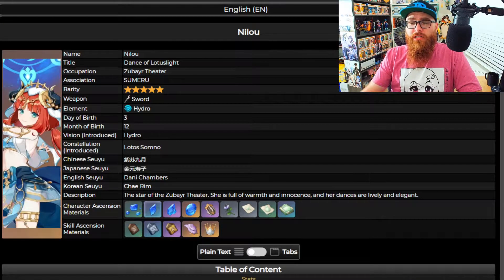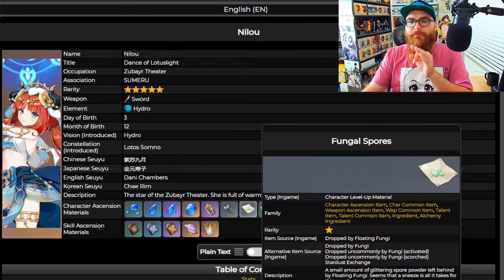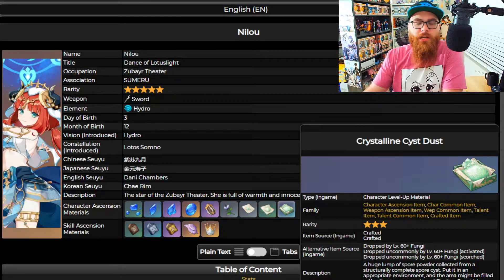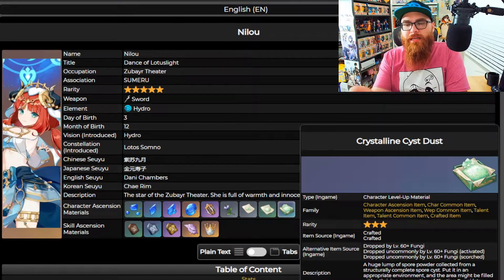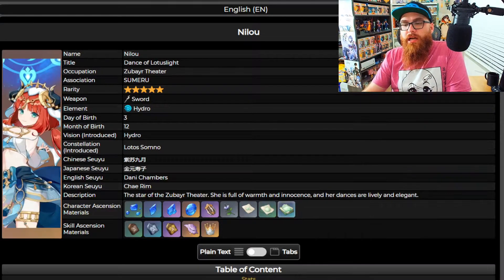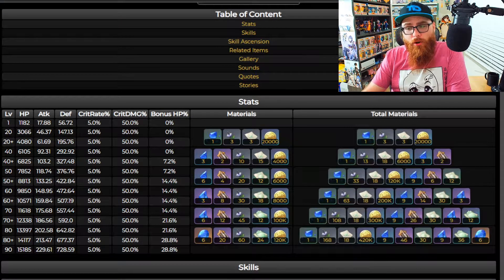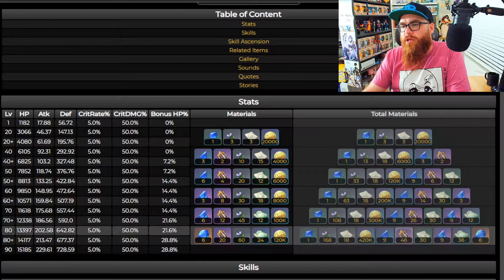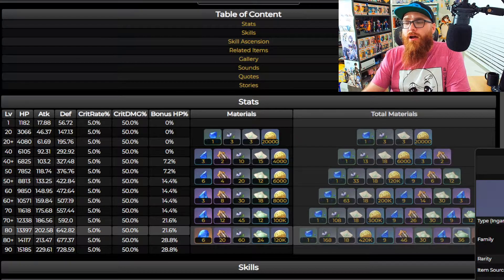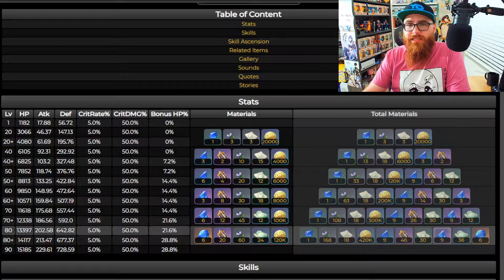So those are what you're going to need baseline. Let's talk about the pollens: the Fungal Spores, the Luminescent Pollen, and the Crystalline Cyst Dust. I want to cover these in the ascension and talents section together, because you're going to need these for both. For ascension alone, you're going to need 18 Fungal Spores, 30 Luminescent Pollen, and 36 Crystalline Cyst Dust.